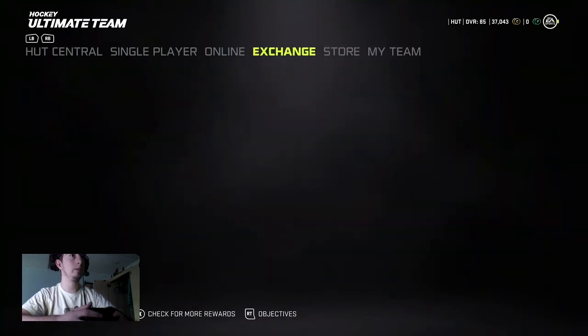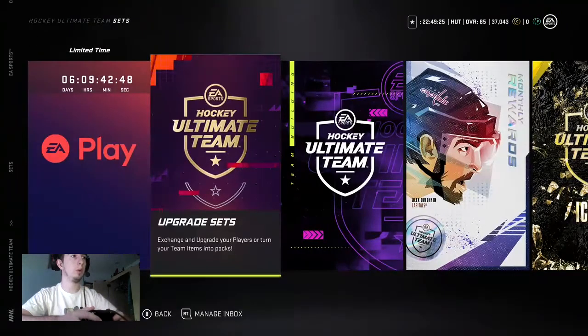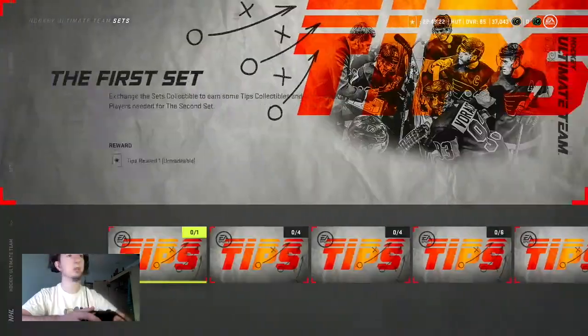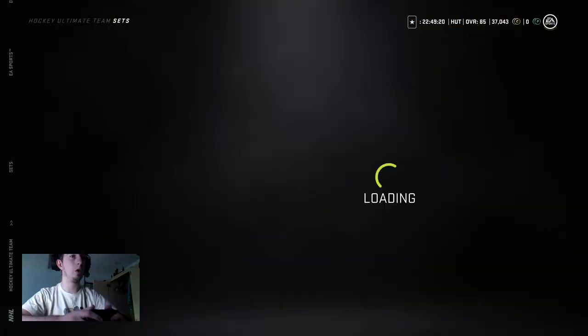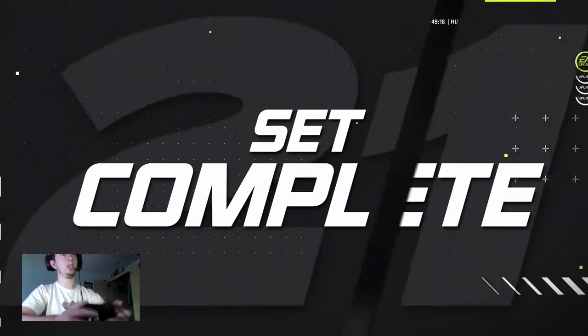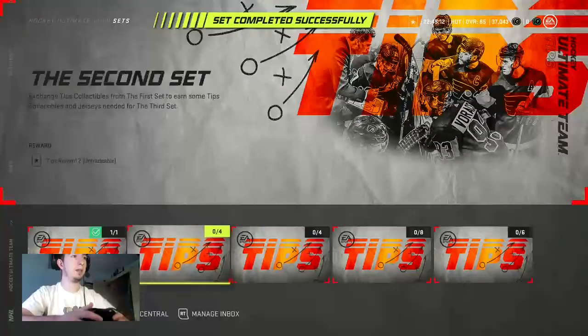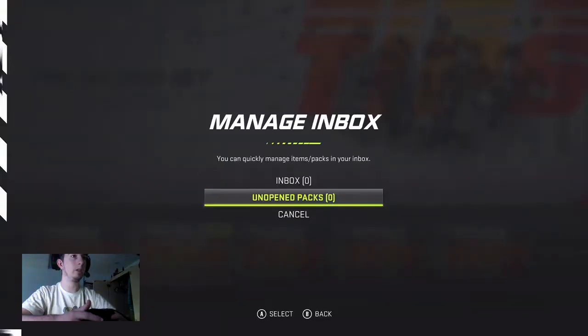And then you go to sets. Scroll all the way to the right to tip sets. And then all you have to do is click the LS button down — the analog stick right here — to complete the set. Click Y. Click A. And then go over, click RT.